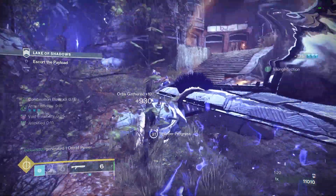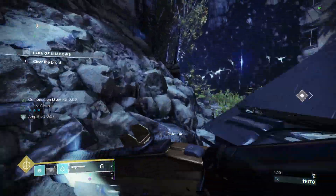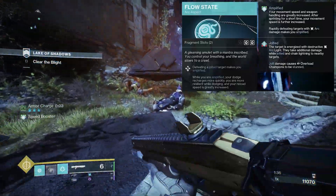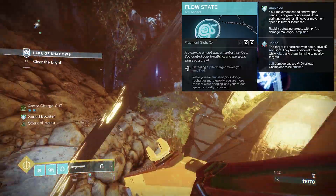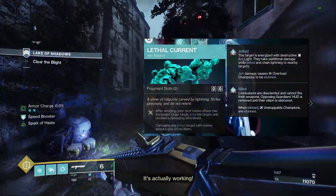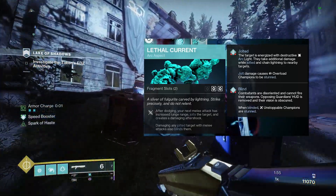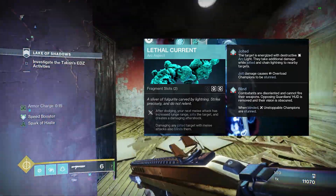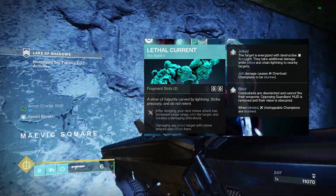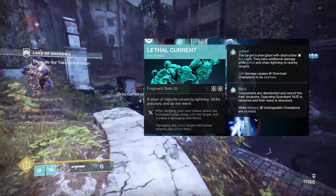For the Arc subclass — the main bread and butter of this build — there are two aspects. Flow State: being a jolted target makes you Amplified, and while Amplified your dodge recharges more quickly, you're more resilient while dodging, and your reload speed is greatly increased. And the main bread and butter: Lethal Current — after dodging, your next melee attack has increased lunge range, jolts the target, and creates a damaging aftershock. Damaging any jolted targets with melee attacks also blinds them, which is just ridiculous for end game content.